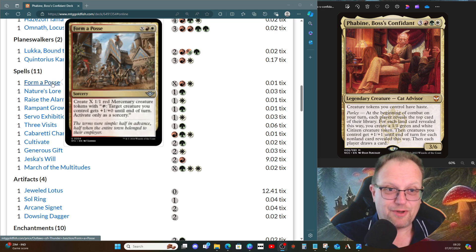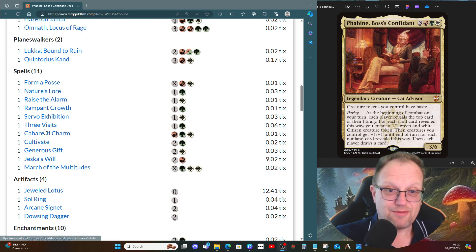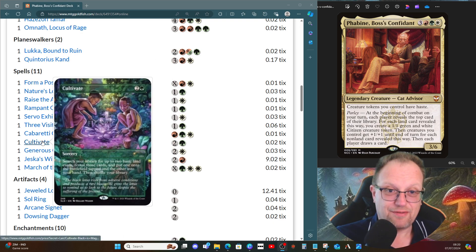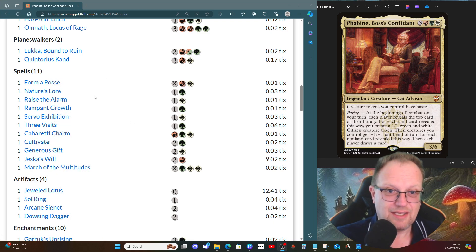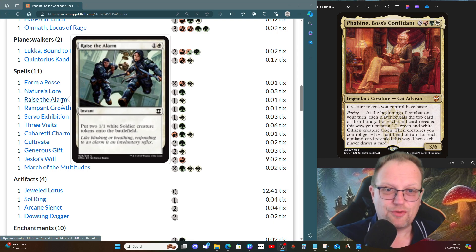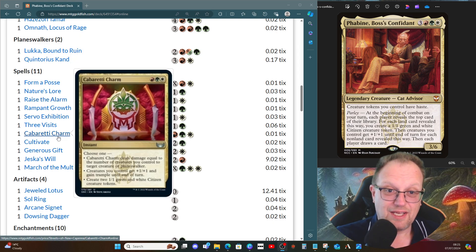Formation gives us a whole load of mercenaries, which is quite good fun — with Phabine in play they all get haste, so you can either pump one of your flyers up for an alpha strike or just attack with a whole load of 1/1s. Nature's Lore, Rampant Growth, Three Visits, and Cultivate all do the ramp stuff. Jeska's Will to a certain extent too. We've got Raise the Alarm for a few more soldier tokens if we need them, and Servo Expedition gives us servo tokens.